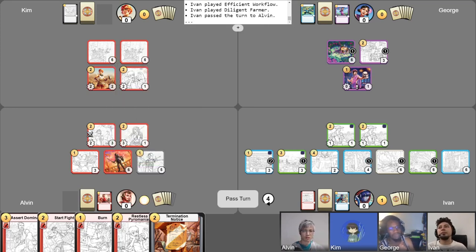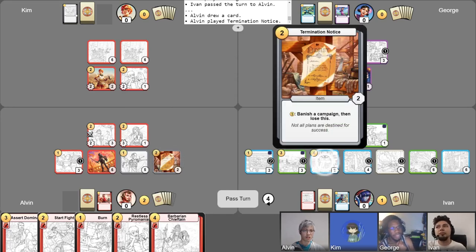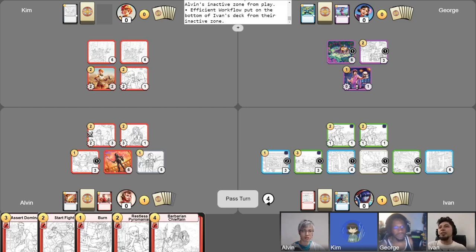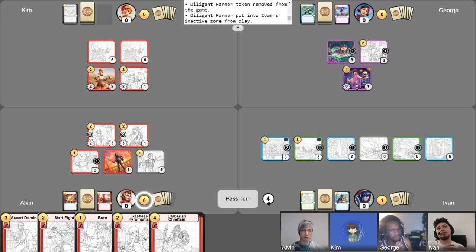I'll get my gold for turn, phase counter, and free draw. I'm going to use Termination Notice to get rid of this — please banish that to the bottom of your deck, Ivan. Bomb Research is going to ping this farmer. Fight Starter is going to attack into your Hidden Waterfall, because maybe knocking you out of one ramp and a potential card draw from abandon will be relevant. Ivan has been running pure ramp and pure card draw, so I'm going to take a risk and assume he's not running hostile punishers. I'm going to have my Javelin Chucker finish off your Diligent Farmer. End my turn, lose one gold, and pass it to you, Kim.